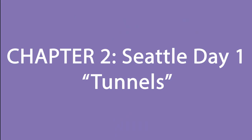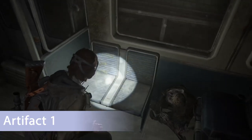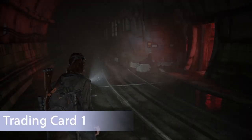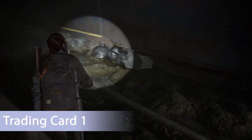Let's move on to the next subchapter, Tunnels — definitely the creepiest of chapter two. After making your way through a few rooms and a wide open fight in a giant red area, you'll find a subway car and have to crawl to the end where you'll find the first artifact on the left side of the wall. After that, you'll get to an area with a red dim light coming from another room — before you go in, head to the left of this subway car and on a pile of trash there is a trading card.